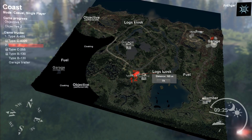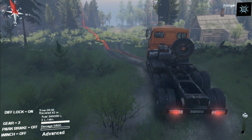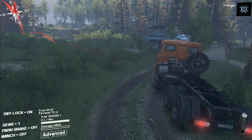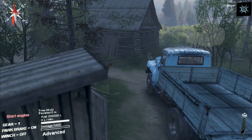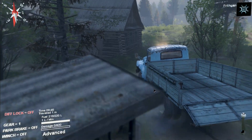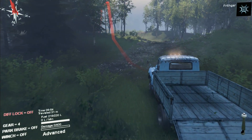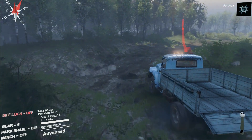We'll put the logs kiosk as the target. There's a track here, and there's another vehicle over there that looks like it could carry logs - it's got something on the back. So we'll go with that one instead. I'm going to change to Type B - this one has a back on it so I'm assuming we can use it. It's got a winch, a parking brake, and a diff lock. Let's spin around and follow the track to the logs kiosk.